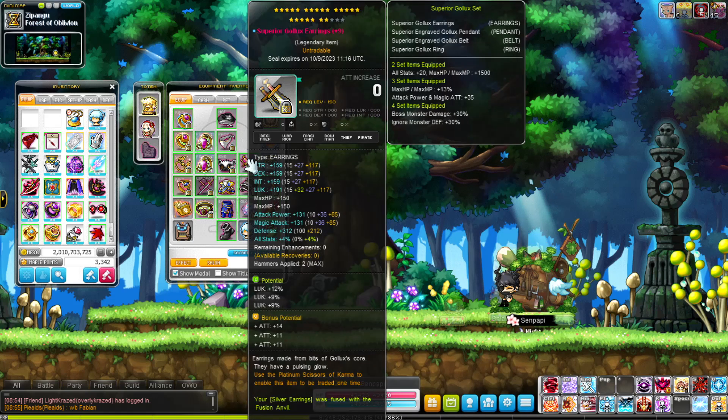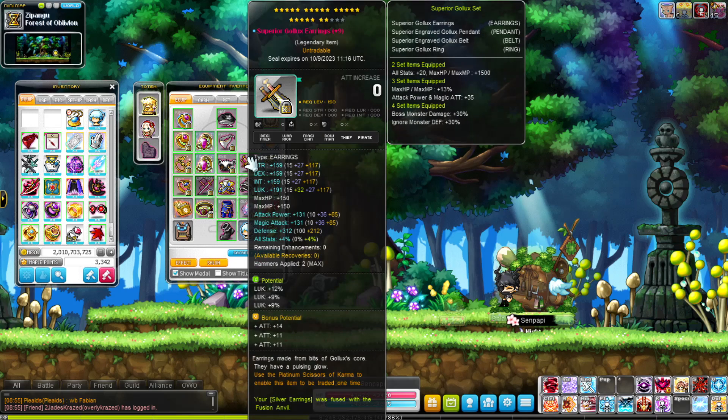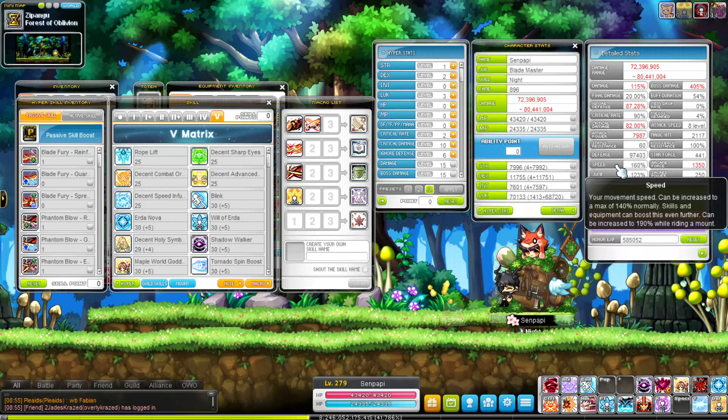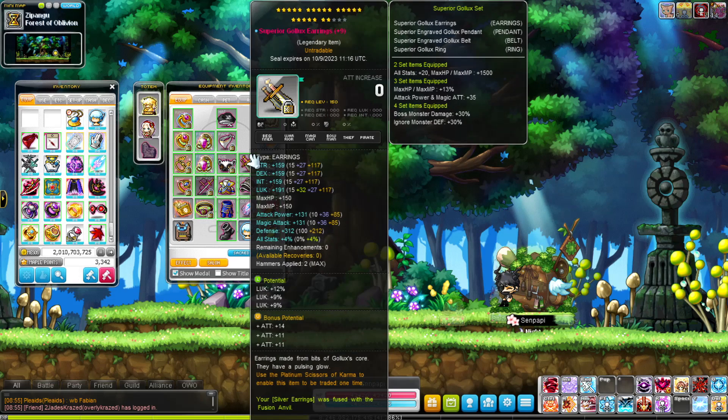Superior Golix earrings — I finally got very nice earrings. It's 12, 9, 9 on the main pot, and 14, 11, 11 for attack on the B pot. The B pot is so bad but so good — 11 plus 11 plus 14 is exactly 36 attack on the bonus potential, which is actually funny as hell. It does pad my attack stat — you can open your ability window and see your attack power, which is like 3000 or something from equipment alone. I love my earrings so much I even sealed them.